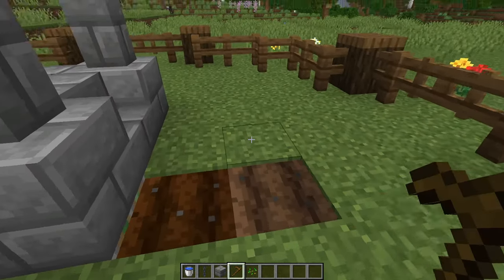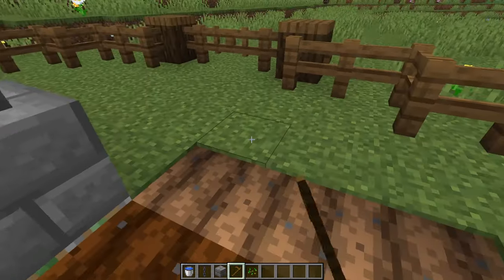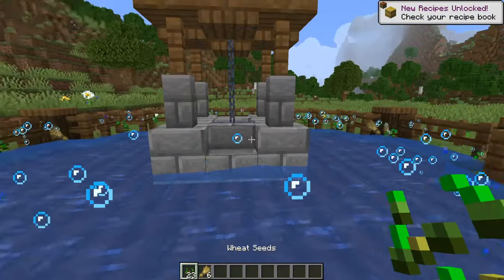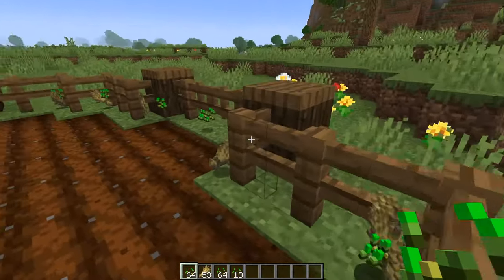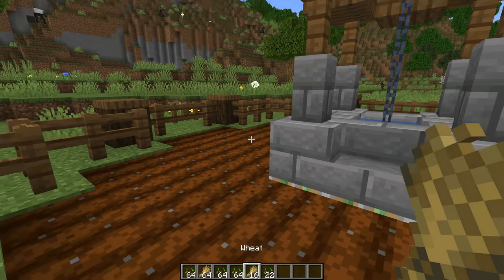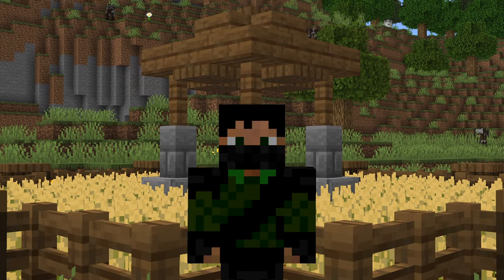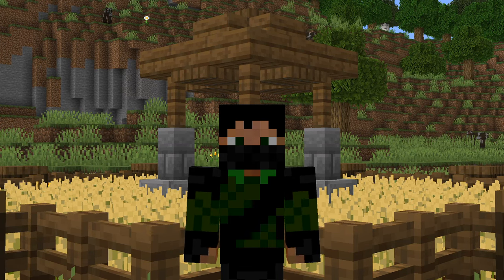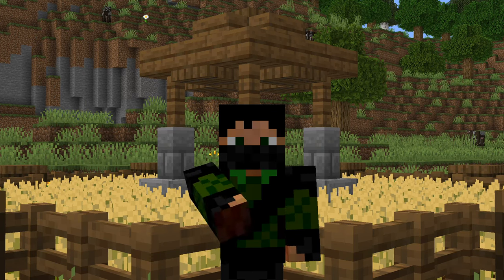All that's left to do is till the soil within the confines of the fence and plant your seeds on top. Let's give it a test: walk up, step on the pressure plate briefly, then walk inside, wait for the water to disperse, and go around the edge collecting all your drops. As you can see it totals one stack and 16 wheat plus plenty of seeds to replant with. There we go everybody — that is how you build my semi-automatic crop farm in Minecraft. I really hope you enjoyed watching, thank you ever so much, and I will see you in the next video. Bye for now!